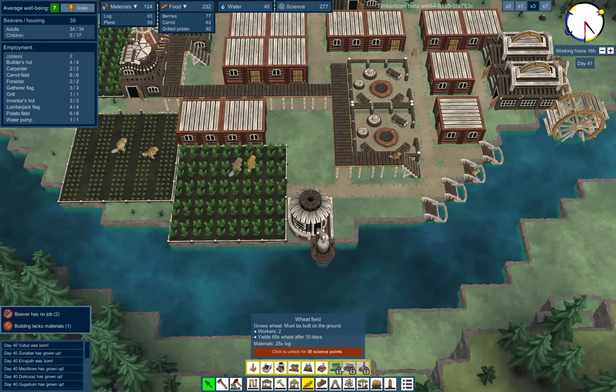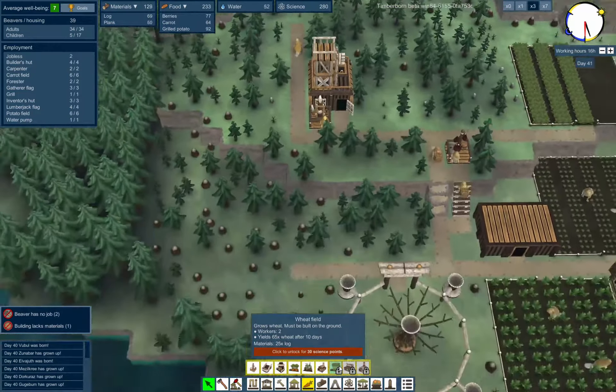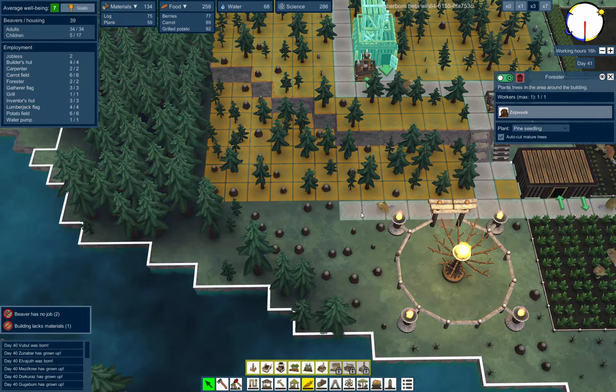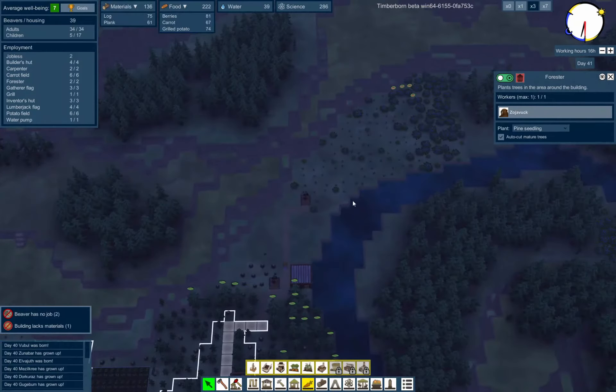Wheat field: 65 wheat, 30 science. I'm kind of running out of room here. I might be able to stick it down in here — oh, maybe not. It's going to be iffy. I need to expand into another area.